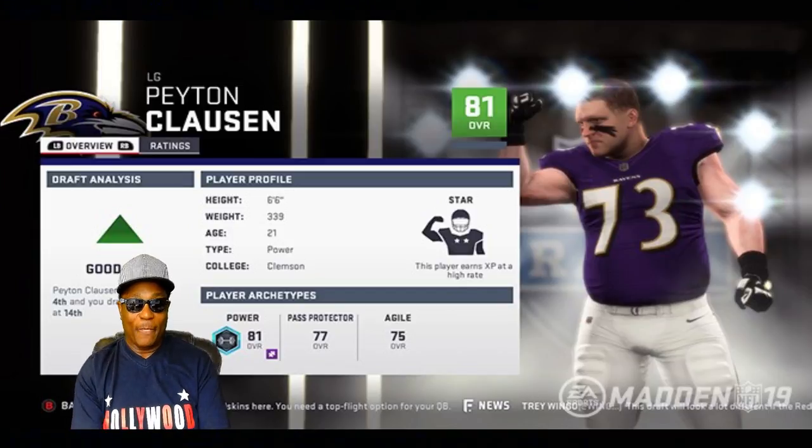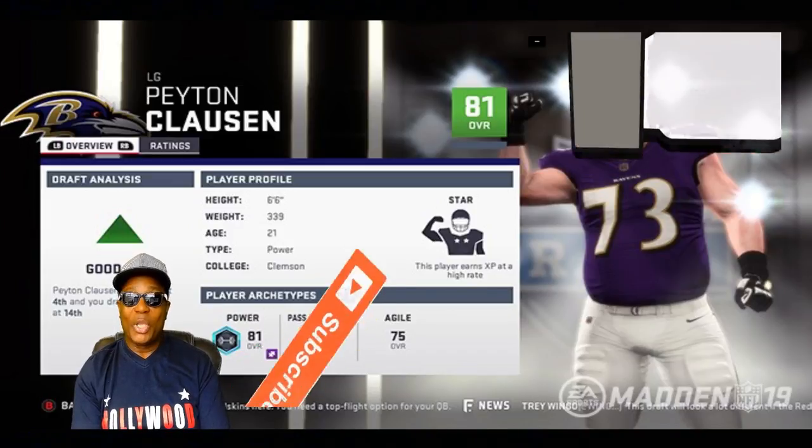These amazing environments deliver an immersive experience in franchise while you build your ultimate dynasty. You can have real control building things the right way and don't have to go off overall alone. Peyton Clawson is an overall 81, so that pass protector 77 and agile 75 might be pretty solid for an 81 overall power left guard.